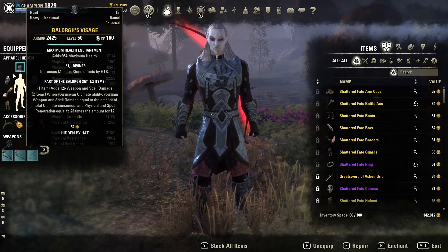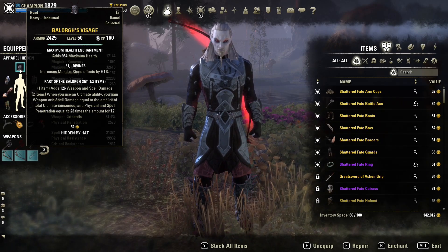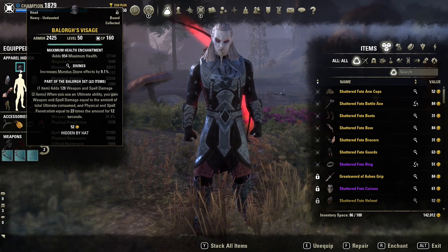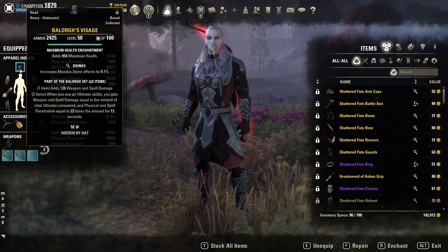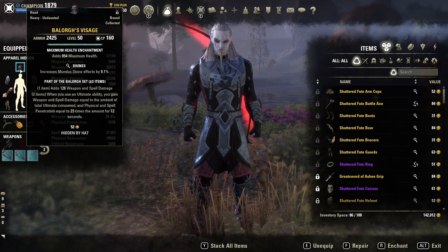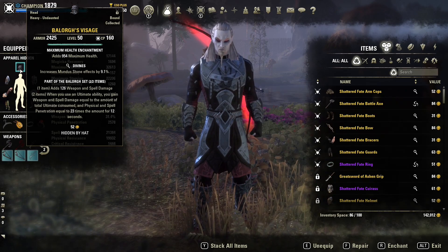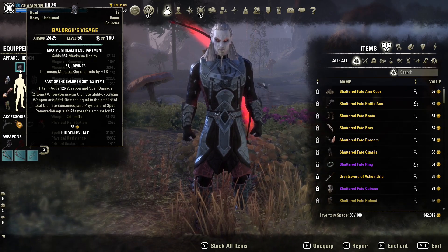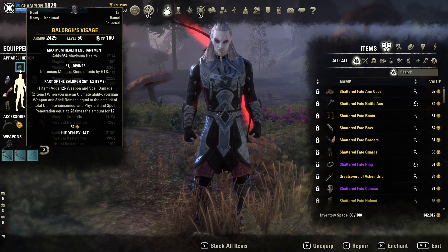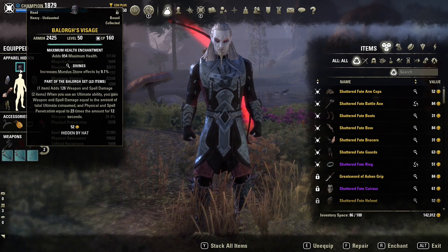That leaves us a monster set — we've gone with Balords. This is an incredibly good set for a Nightblade. It adds weapon and spell damage, and then when you use an ultimate ability, you gain weapon and spell damage equal to the total ultimate consumed, and physical and spell penetration equal to 23 times that amount. So if your ultimate costs 100 but you have 500 ultimate stored up, when you use that ultimate you'll get 500 weapon and spell damage. It gives you a huge amount and lets you follow up your ultimate with massive burst potential, which is great for a Nightblade.